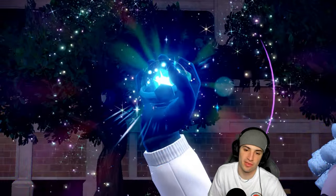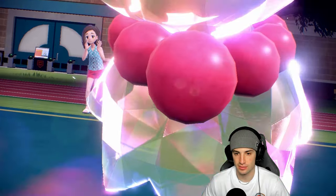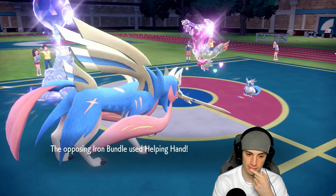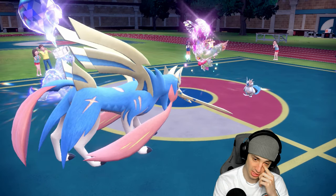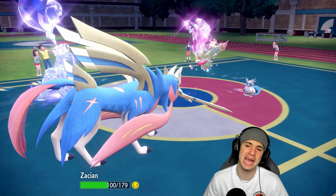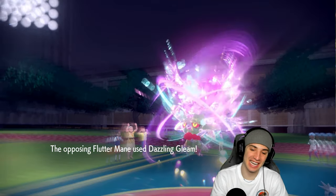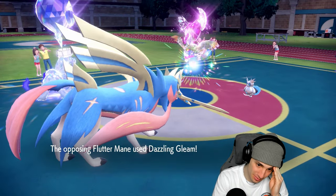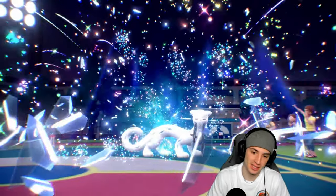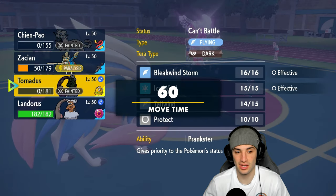Fluttermane pops its Tera — going Fairy — looking to do big damage. I still have Landorus in the back which is big. Helping Hand comes out — Sucker Punch gets neutralized. I couldn't move because of paralysis — come on! That Dazzling Gleam flies and hurts — Chien-Pao goes down. Helping Hand from Iron Bundle was not expected. Now I bring out Landorus. I don't have Terra but I go Sludge Bomb and Quick Attack to try to KO — hopefully we eat up another Dazzling Gleam.